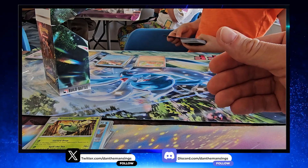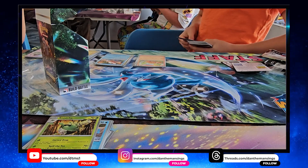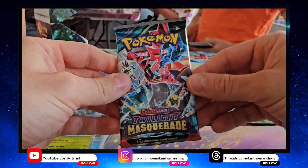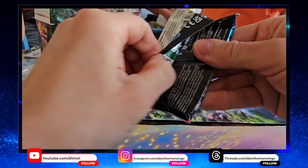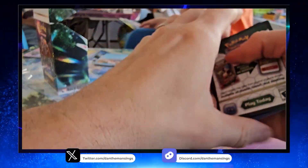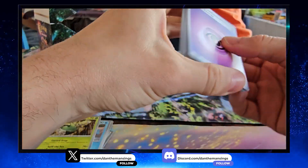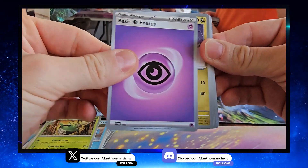Let's see what we get in pack number three — I'm hoping for something exciting. Twilight Masquerade is the sixth set released from the Scarlet and Violet block. Will this set prove to be good? Let's have a look. The energy we get is Psychic, very nice. Then we get a Dreepy, Sandygast.